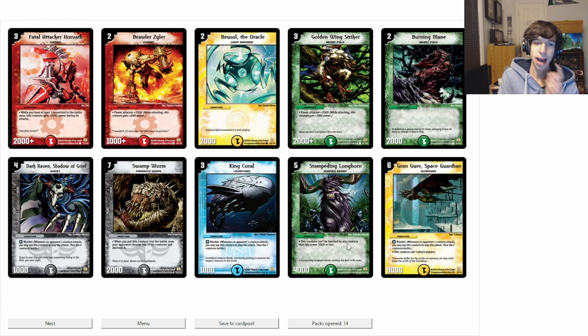Yes! Okay, I'm definitely playing Light. Granger Space Guardian — 9,000 power on a blocker in a set where how are you going to deal with it? You probably have maybe one Terror Pit in your deck, one Natural Snare. I'm really happy about seeing that because that 9,000 power is insane.